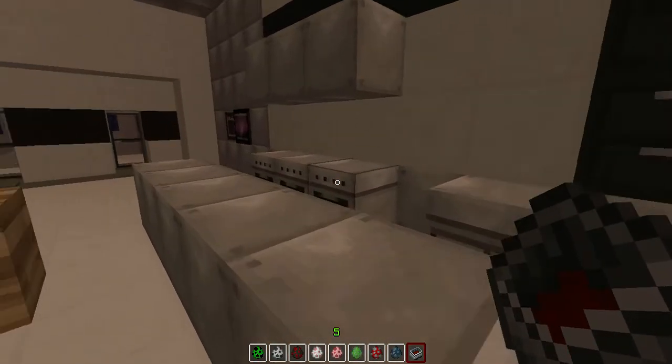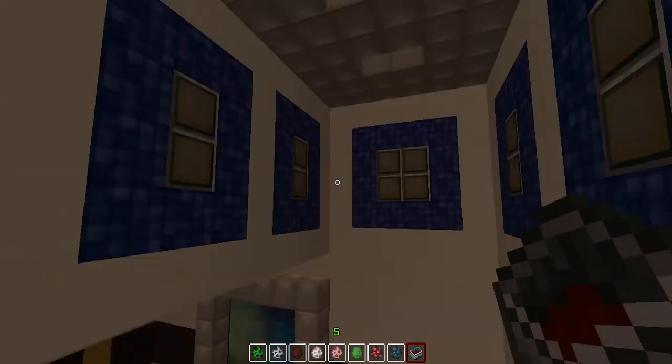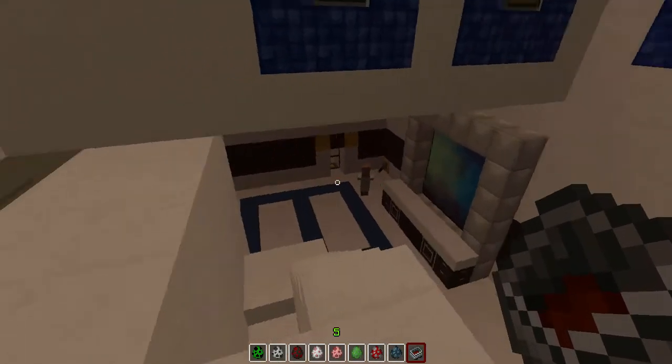We go into the mess hall — that's where everyone eats. And here's the main control room. All the lighting is off; you can see the power of the whole facility is down.